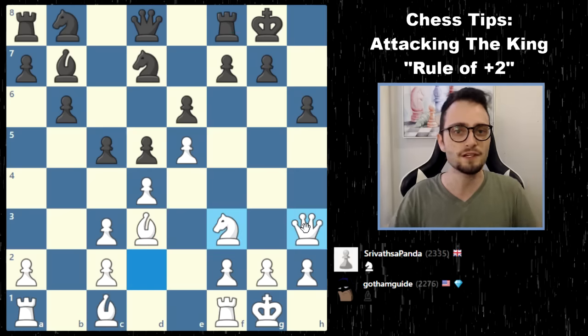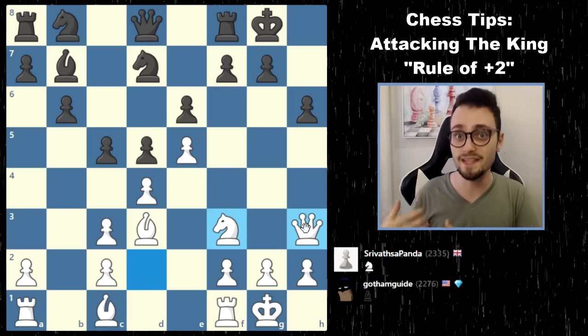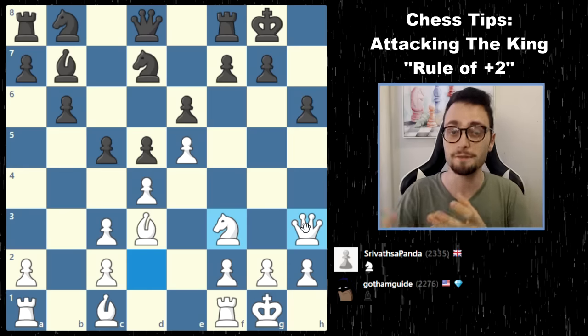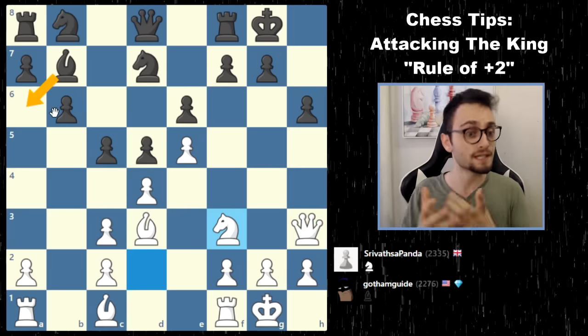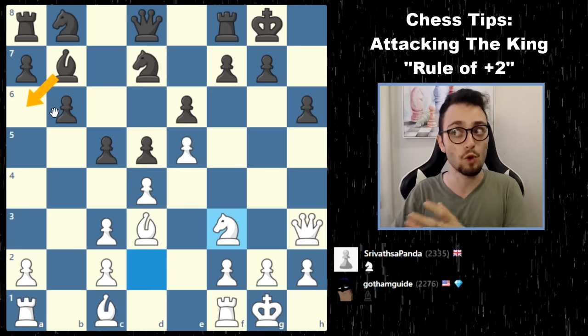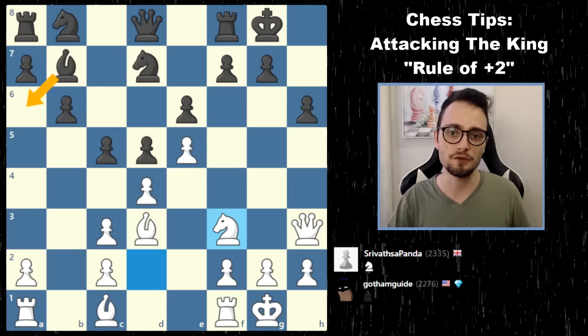He does not have a single defender. He should actually — and this is important for you on the defending side — look to trade the pieces. Something like bishop a6, highly recommended by the engine, because it gets the light-squared bishop off the board. That's one less piece for the attack.